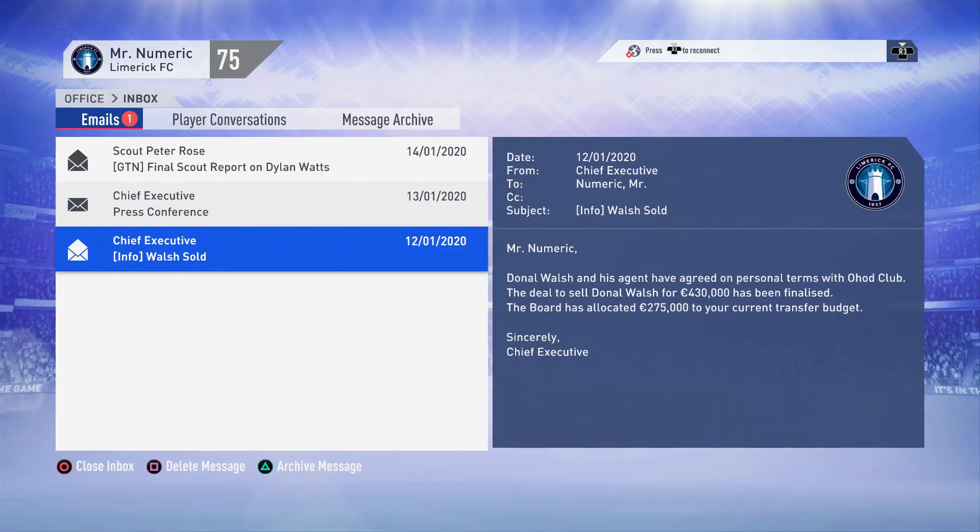We've sold Donald Walsh - he was a winger who had 40-something pace. It was never going to work no matter how good he got. If that guy cannot move more than five miles an hour he's going nowhere in soccer - he was so slow, so he's been sold.